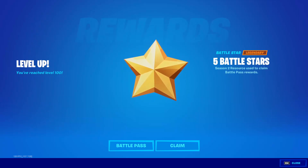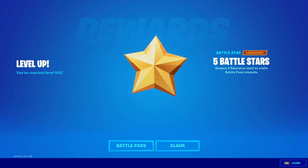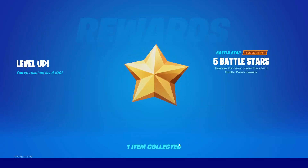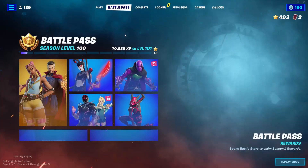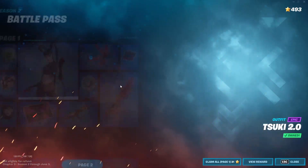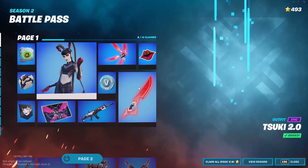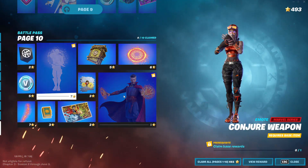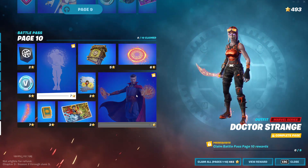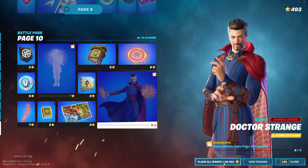Hello everyone and welcome back to Fortnite. So this is actually the time where I reached level 100 finally. As you can see, I have 493 battle stars and I didn't unlock anything — the only thing I actually unlocked was the big axe. Now let's unlock everything until we reach tier 100 and claim all badges, let's go!